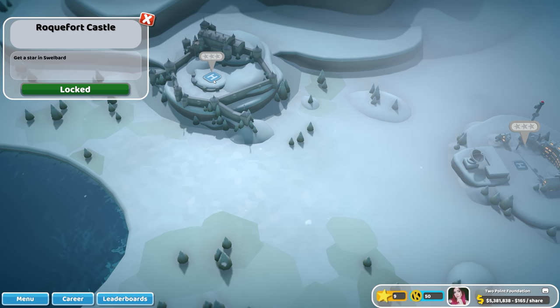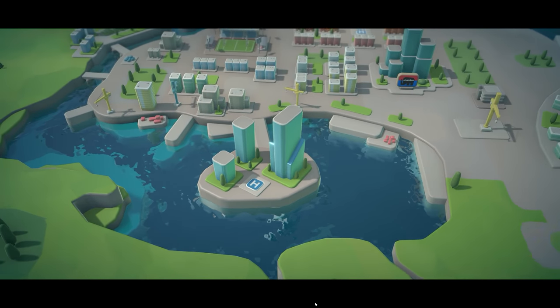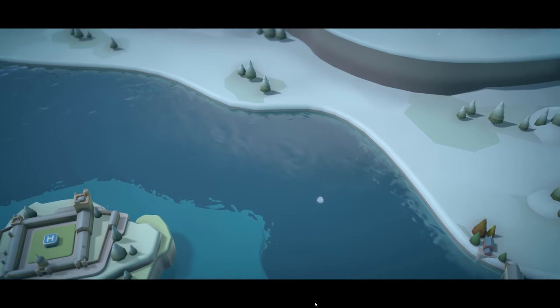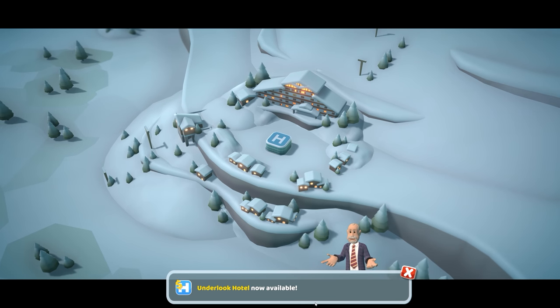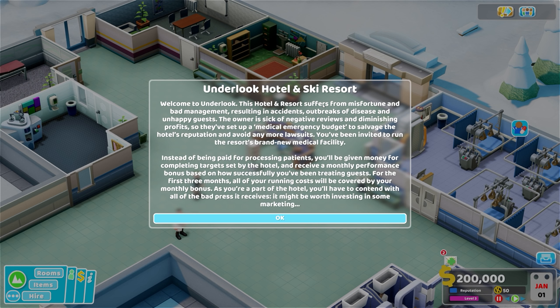We'll have a look at these two in sandbox mode. People often ask, 'What's your favourite place in this crazy county of ours?' And I always say Underlook. Not that I'm into skiing or little snow-covered cottages, but there's something special about it, and everyone should spend at least one night in the spooky Underlook Hotel. You've been invited to run the resort's brand new medical facility.